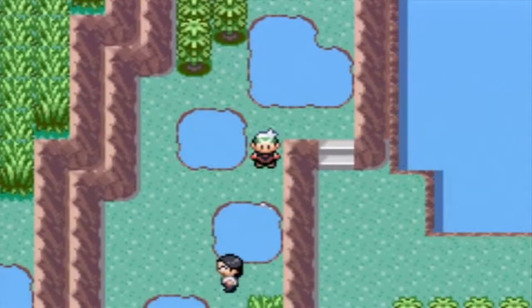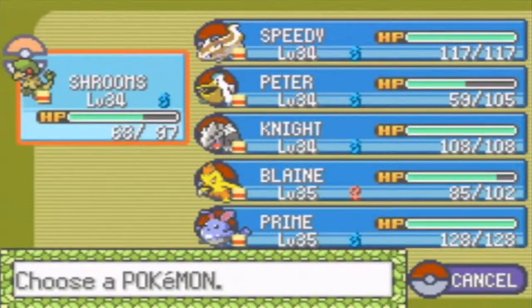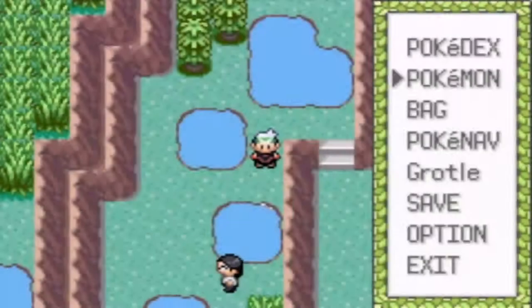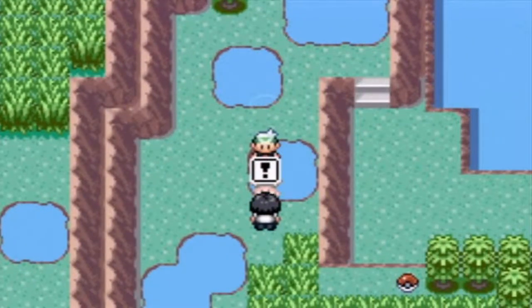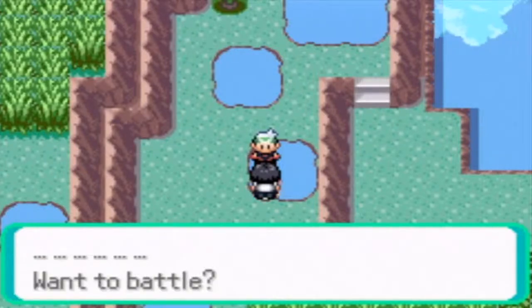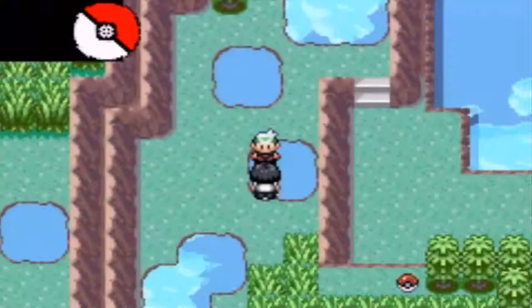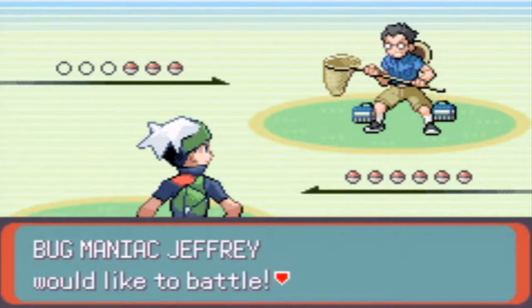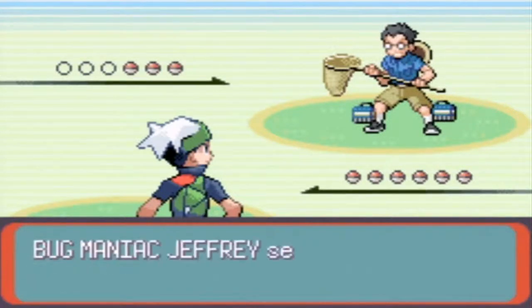So in the last part — here's a Bug Maniac. I'm gonna check who's up front and put Peter up front, I guess. Peter can take on this Bug Maniac. I think this guy has like three Surskits, and I think that's about it. We'll have to see when we battle. Bug Maniac Jiffrey.